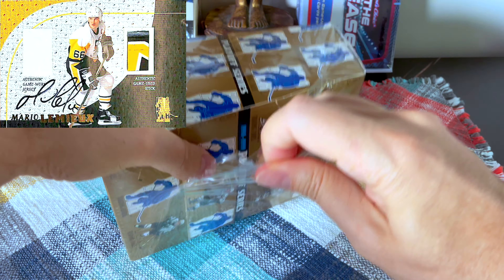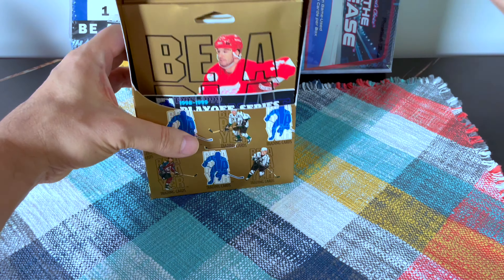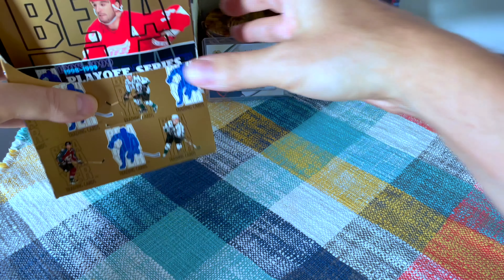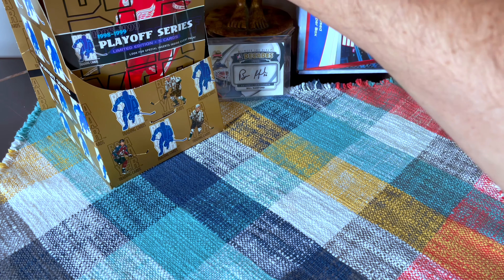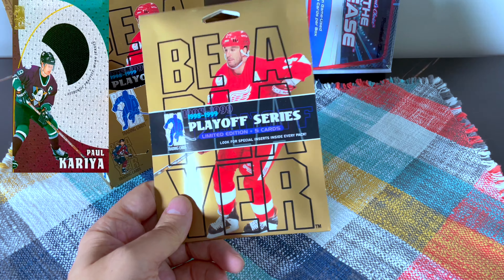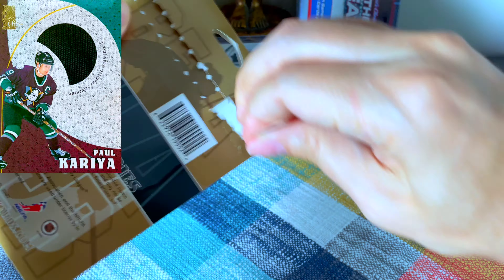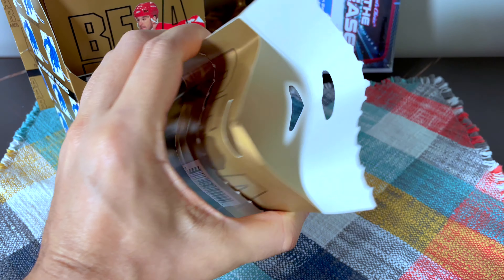There are actually practice-worn jerseys in here, which they call practice-worn jerseys — that's interesting. Opening it up now: the interior is kind of brown-gold looking. First time opening the non-silver version of this stuff. I know there's a Wayne Gretzky, Matts, Dean, Ray Bourque, Koivu, and I think Mikey Mo and Eddie Belfour in those practice-worn jerseys, though they're probably really hard to hit.